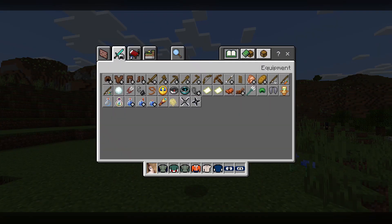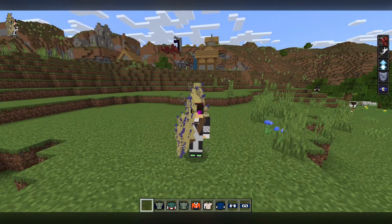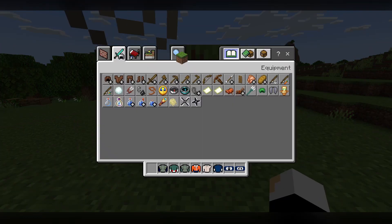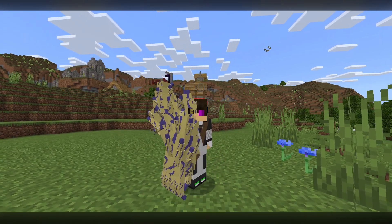That's Gaara's first mode, and then we have Manto Shukaku, which is this. Look at the eye, it looks so cool. I really like what this Shukaku mode looks like. I like the texture, it's cool, especially the eye — I love the eye.